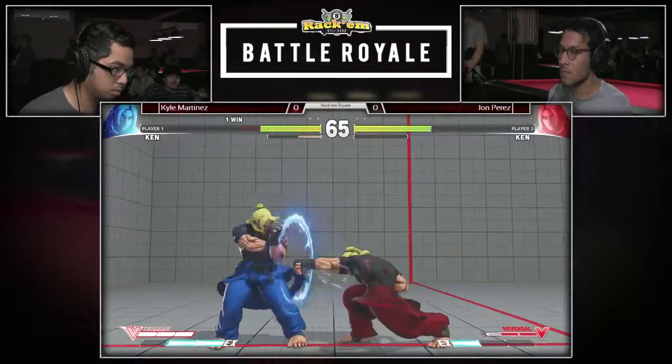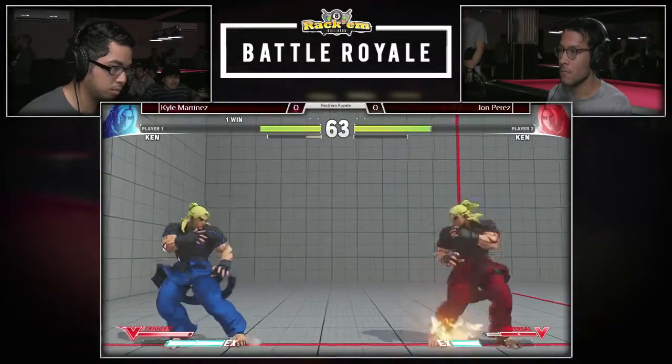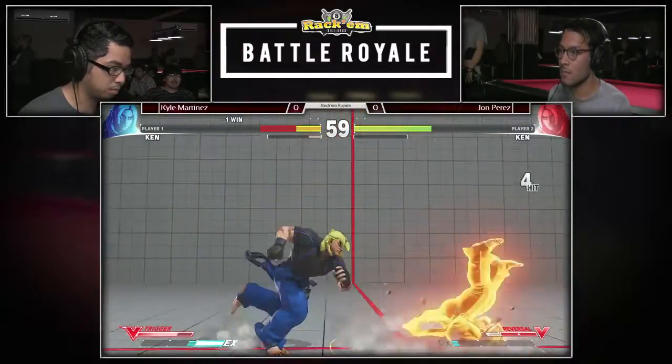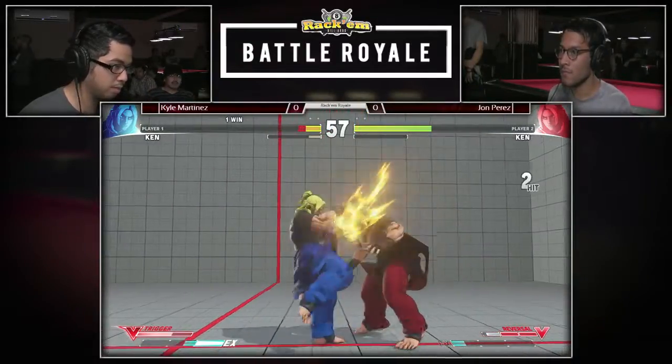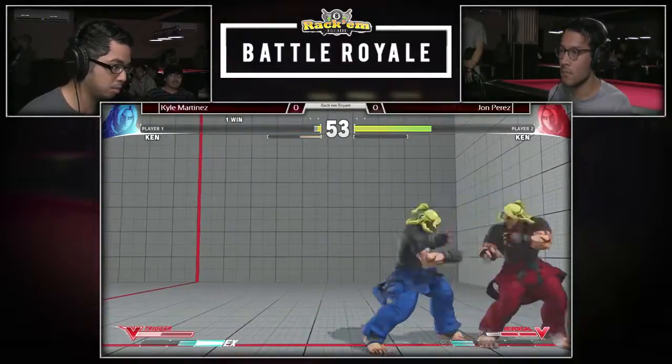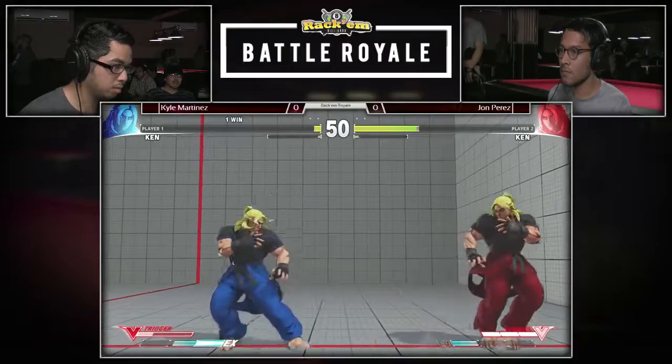The Street Fighter corner is such a huge, huge advantage, and Ken excels at pushing you into the corner. And just like that, two little sequences there, John is already in the corner — and why not just push you into the other corner. Kyle getting hit by that jumping Tatsu, and John so far really dominating with this pressure.